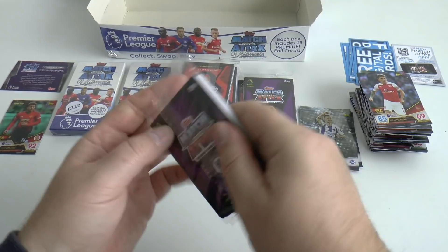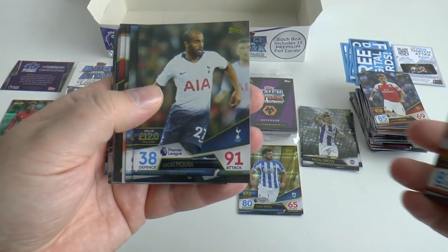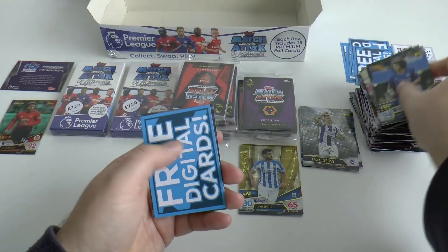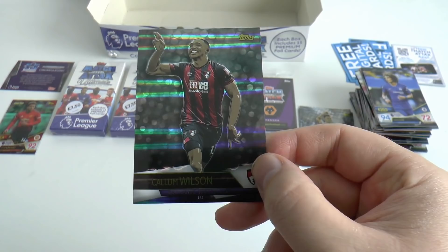Trent Alexander-Arnold, Lucas Moura, Leroy Sane, Jose Perez, Lerma, Silva, De Poitre, Yarmolenko, Schurler, Foley, Paterson, Tosun, Torreira, David Luiz. And our insert is another sketch card — plenty of sketch cards in this box. This time it's the fantastic striker from AFC Bournemouth, Callum Wilson.